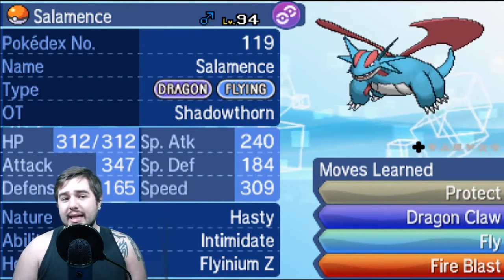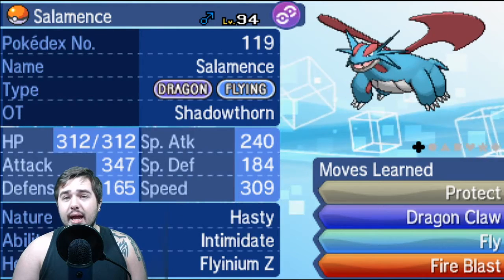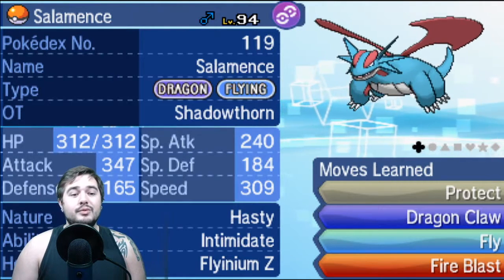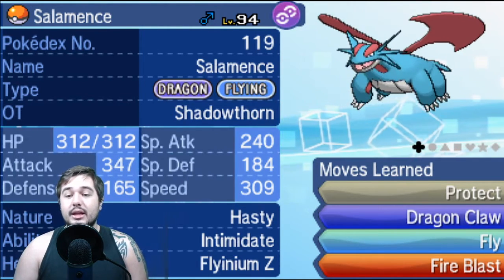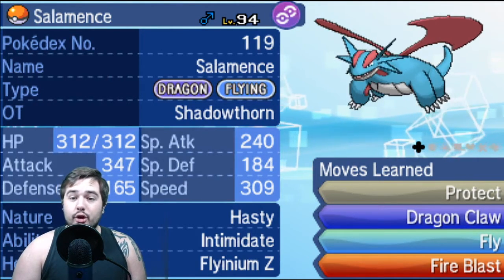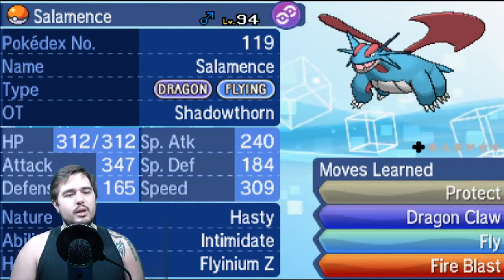Fire Blast is there pretty much specifically for Celesteela and other Steel-types like Scizor. The reason I have the Flying Z-crystal is that nothing takes a hit unprotected from it — things like Tapu Lele, Tapu Bulu, Garchomp, there's a lot this thing just straight up destroys with the Flying Z-move. Once I get the kill, it makes it much easier for Golem to spam Return or for Buzzwole to spam Leech Life or Brick Break. I also chose Salamence over Garchomp because of the Flying Z-move, and Dragon Claw is extremely important because Drampa is very prevalent right now.